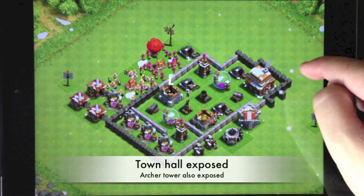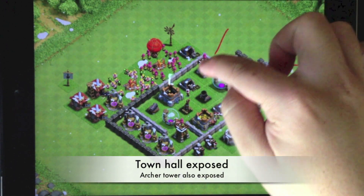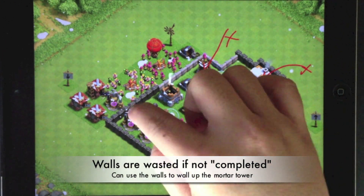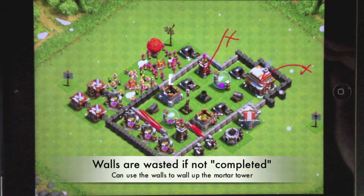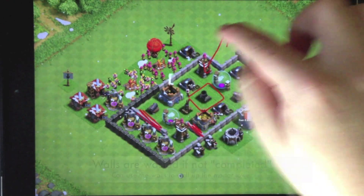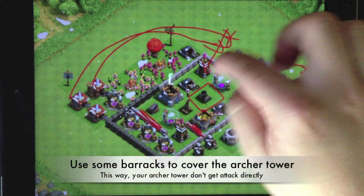If I'm the enemy, I'll attack the town hall from the right side and use the archer to attack the archer tower as well. I see that some wasted walls in the center part which I can actually use to walk up to the mortar tower. The mortar tower is much more vulnerable to a barbarian rush, and I can move some buildings to cover up the archer tower as well.